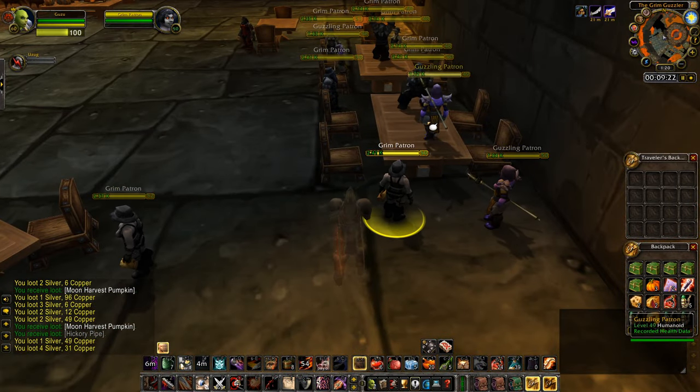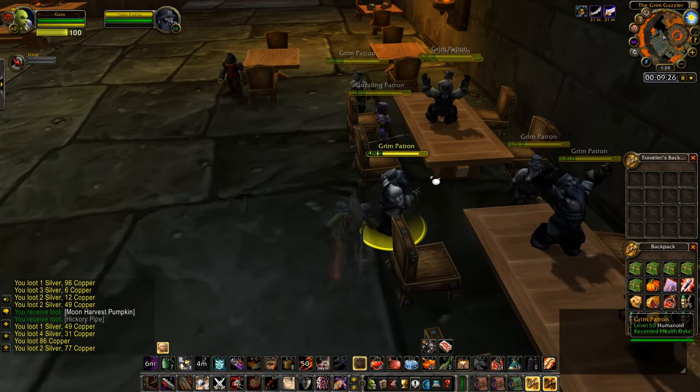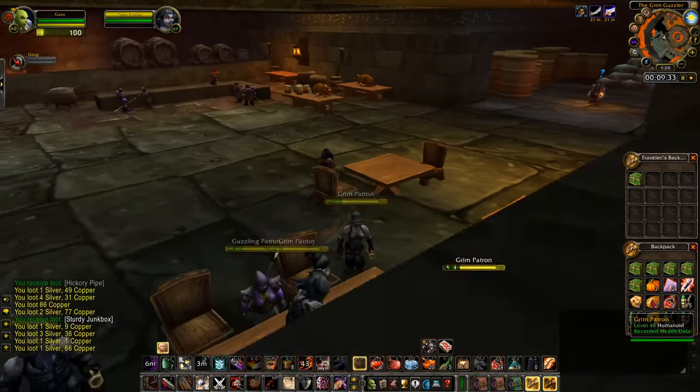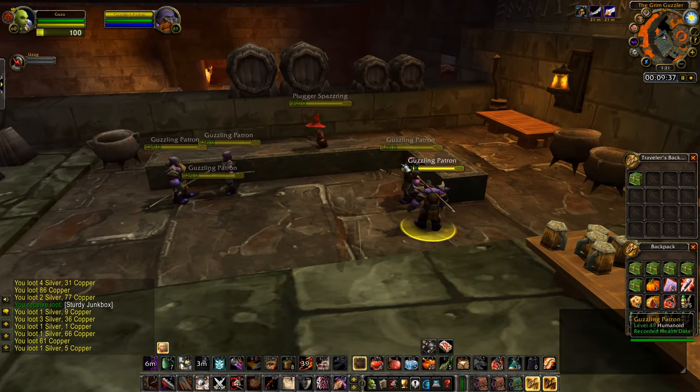This is completely solo — you don't need help from any friends at all. All you need to do is invite a friend to your group, log into your alt, make that friend invite your alt to the group, and make the alt the party leader. You can see I have my alt called Usuk in the party, and I will show you guys how to sort that whole thing out afterwards.